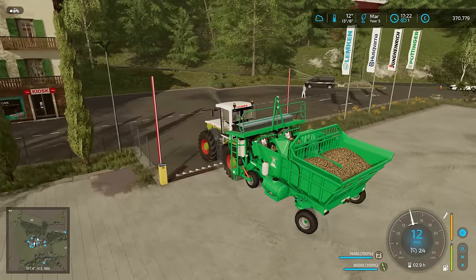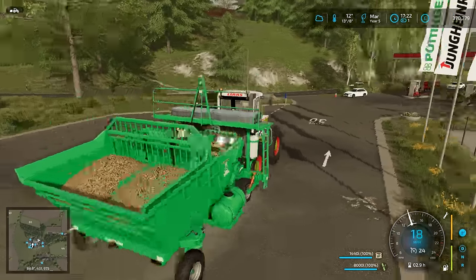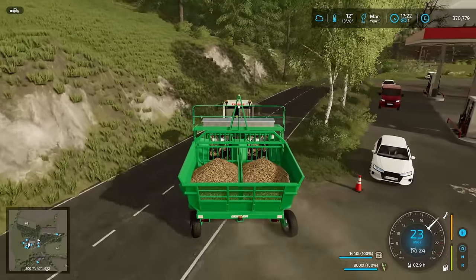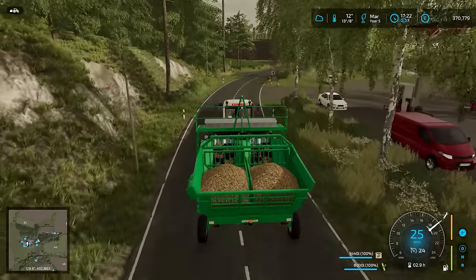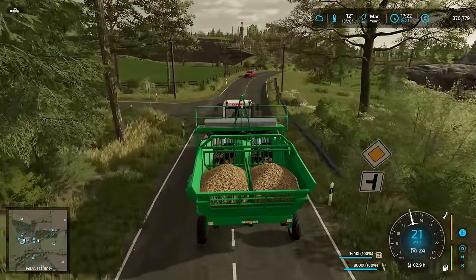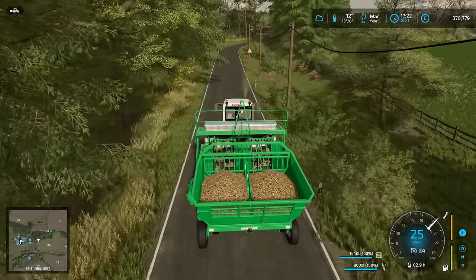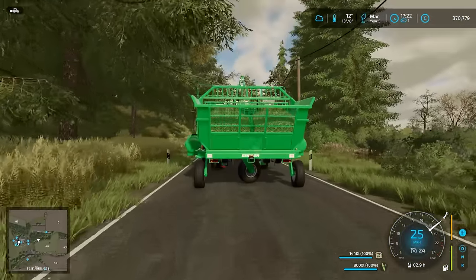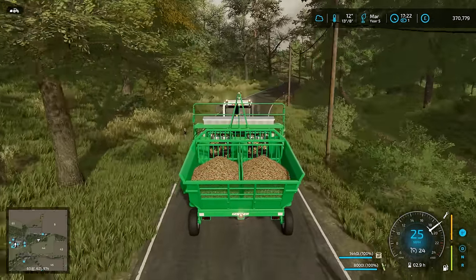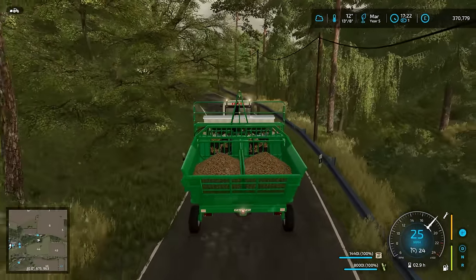Looks like we are keeping some wheels on the ground, which makes perfect sense because that would be so heavy — we'd be up in the air otherwise. But the tail swing is immense. Look at that tail swing — I'll have to be extra careful, not that it really matters because I crash all the time anyway. You'd probably need an escort or something.